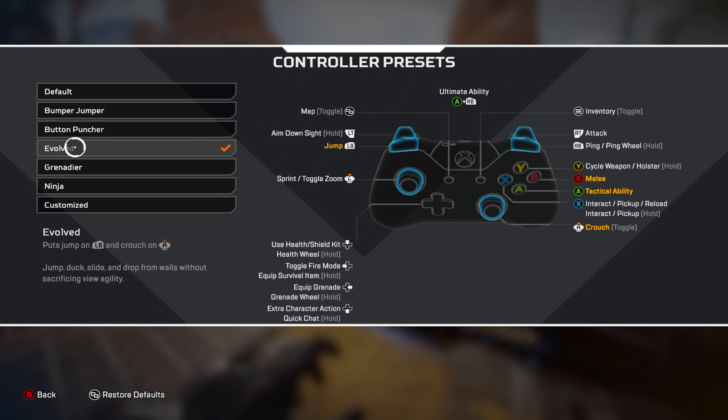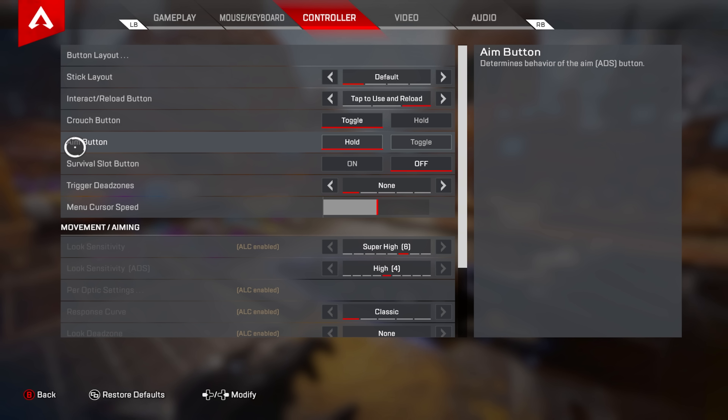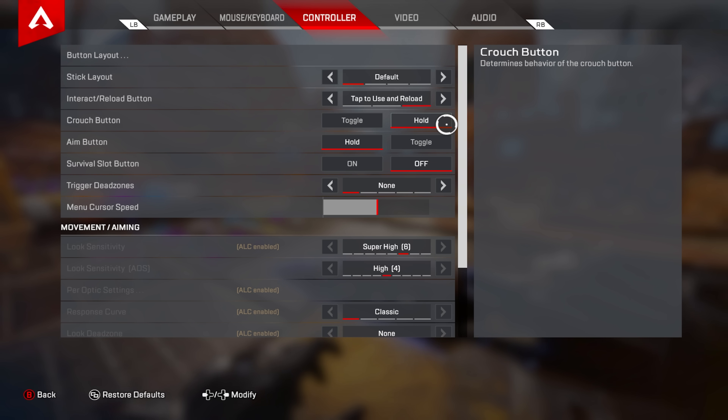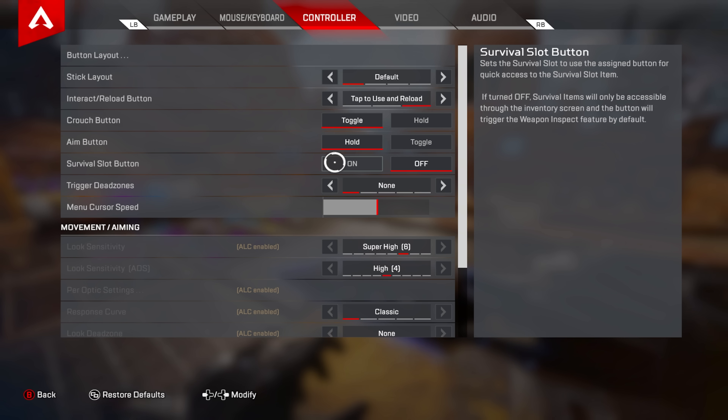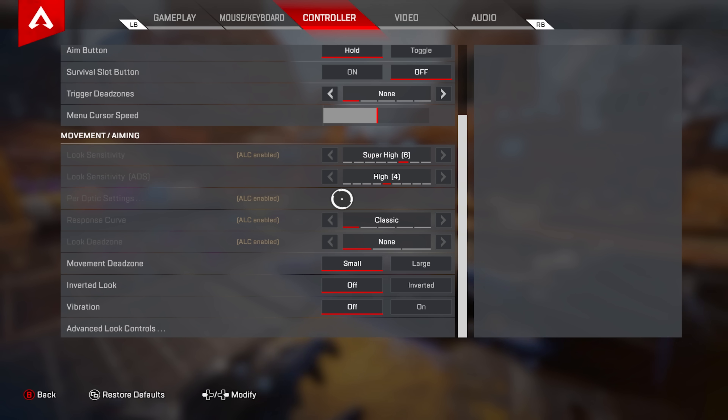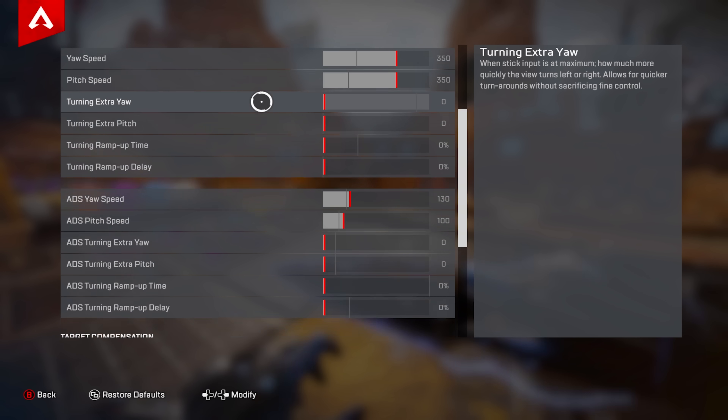Evolved is the way to go. At first people say they can't adjust, but you gotta practice. Stick loadout: keep that on default. Interact/reload button: tap to use and reload. Crouch: I use toggle — a lot of people say hold is better but my brain can't comprehend hold. Aim button: on hold. Survival slot button: I keep that off because I like to flip my Wraith knife. Trigger dead zones: none, so I'm shooting as soon as I press the button.